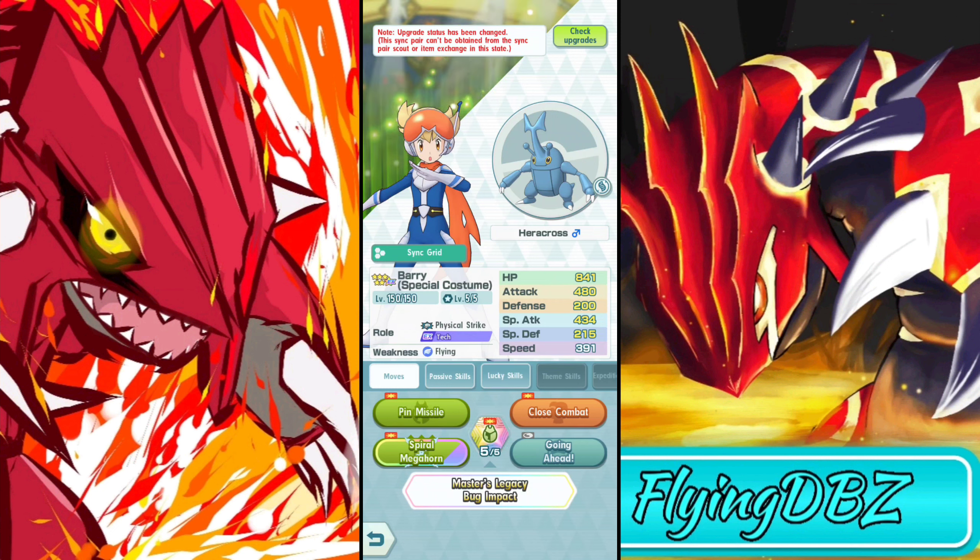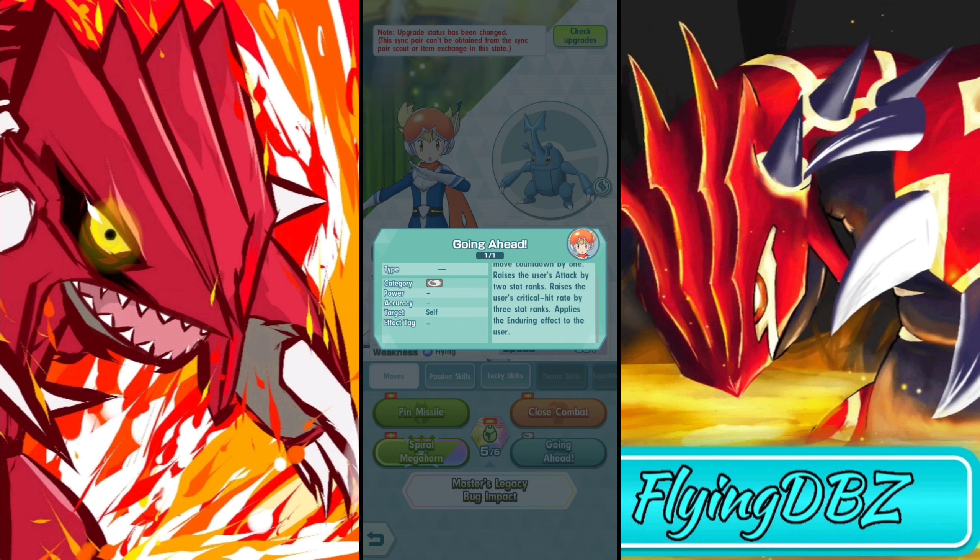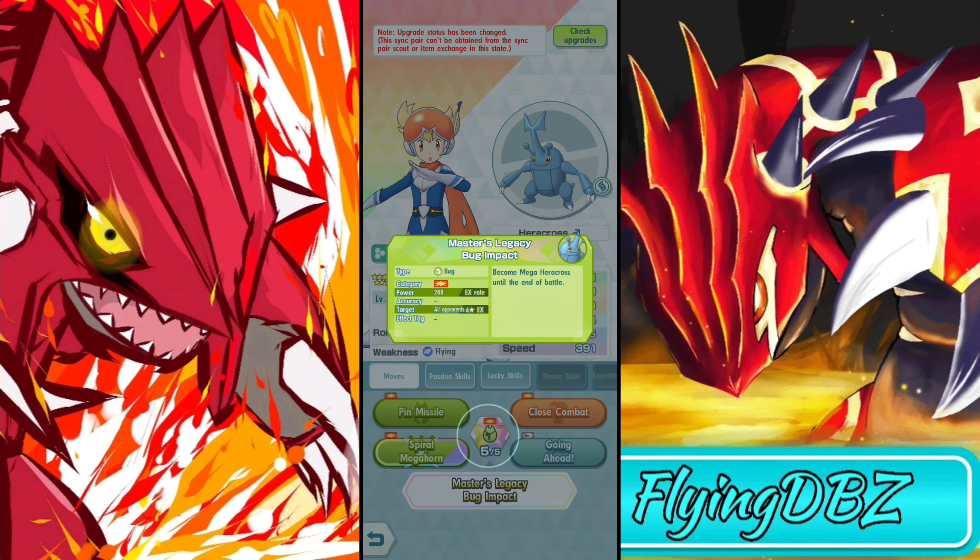The moveset is Pin Missile and Close Combat. Their buddy move is Spiral Megahorn, an AOE with a base power of 360. The activation condition is when any of the user's attack moves hit a total of five times while the move is deactivated. The power is not lowered even with multiple targets. Their trainer move reduces the sync move countdown by one, raises attack by two stat ranks and critical hit by three stat ranks, applies the Endure effect, and can only be used once.